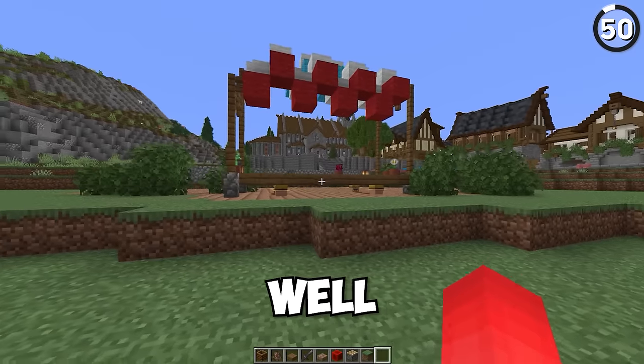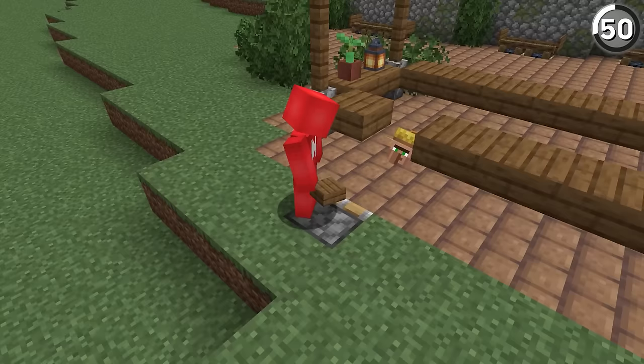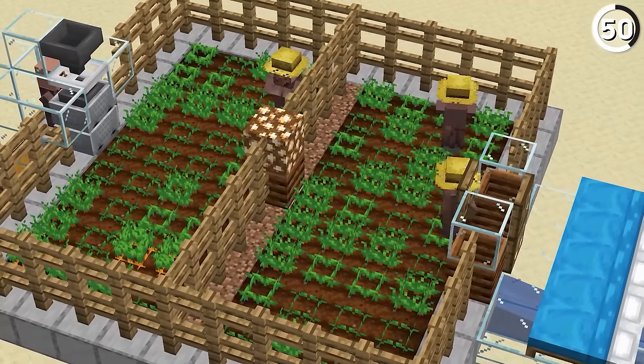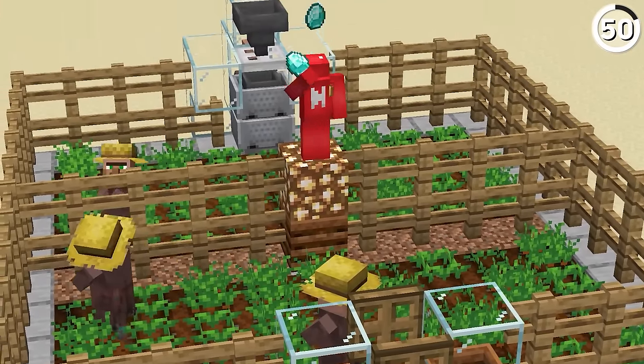Did you know that there's hay bale half slabs? Well, kind of. If you get a farmer villager and then tuck it underneath a slab or stair, it's possible that the hat on top actually blends in with the hay bale texture. Which is pretty ridiculous, but if you have a villager breeder, I think it's more than worth a shot — because as we all know, nothing comes cheaper than villager labor.